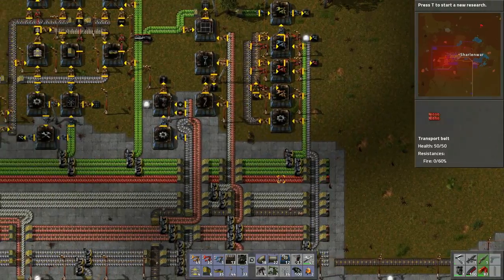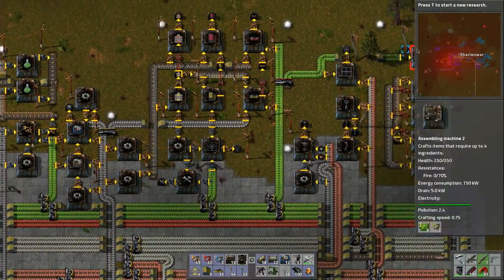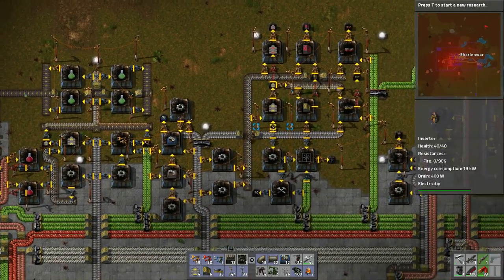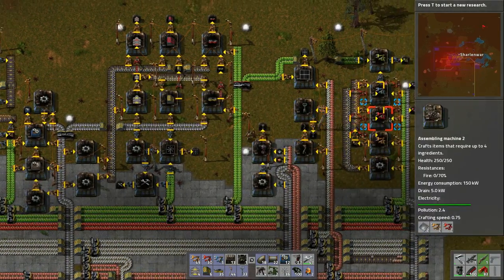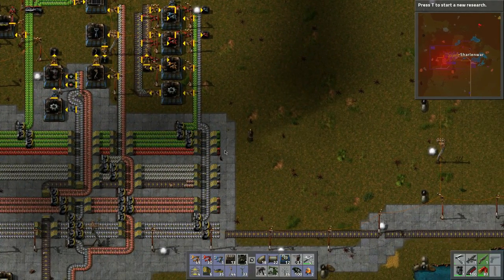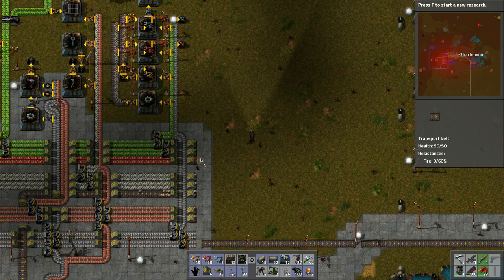We need to bring up batteries, steel, and smart inserters for the blue science. Going into the recipe: it's batteries, advanced circuits, smart inserters, and steel plates. We want to combine these two belts.